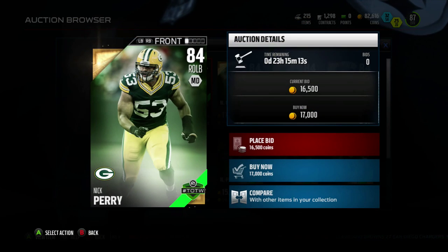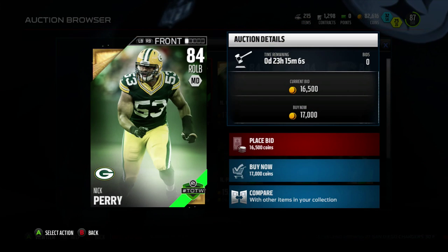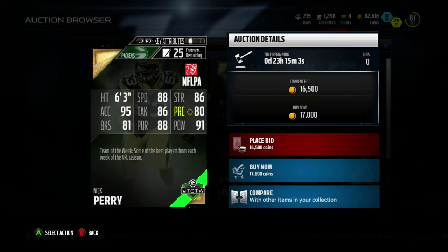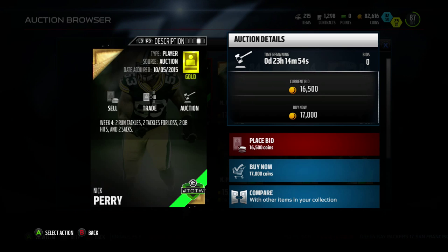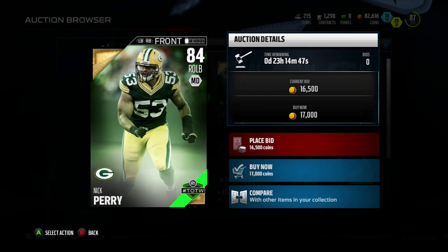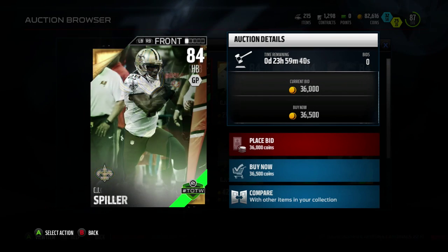That set will get you one of these players. We have Nick Perry, right outside linebacker for the Green Bay Packers — he's 84 overall. 88 speed, 95 acceleration, so he's really fast. 91 hit power, 80 play recognition, and 86 tackle. He had two run tackles, two tackles for a loss, two quarterback hits, and two sacks. A lot of those stats coincided with the two sacks, so that's pretty funny. But not a bad right outside linebacker.